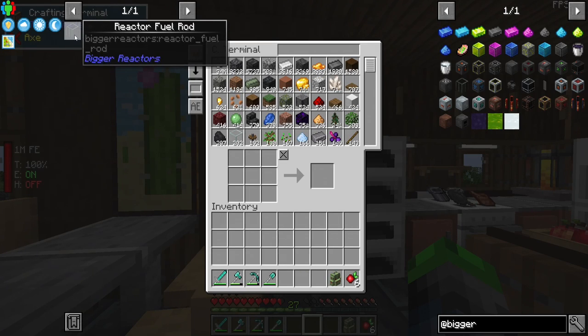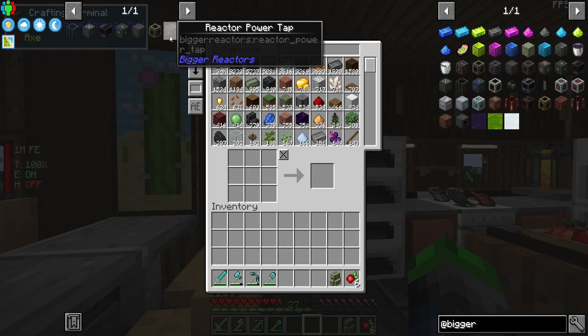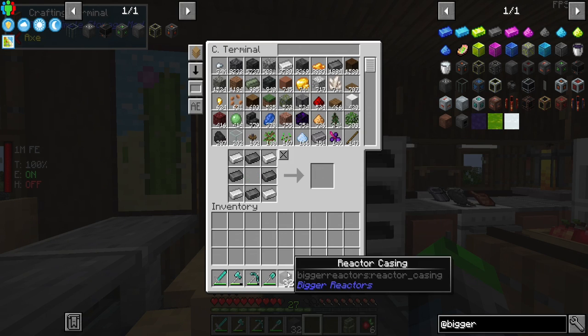We've got the basics here. We got our fuel rod, our control rod, reactor terminal, reactor access port, reactor casing, reactor glass, and then the reactor power tap. We're going to have two different power taps, and then we're also going to have two access ports, but we need a heck ton of these reactor casings.